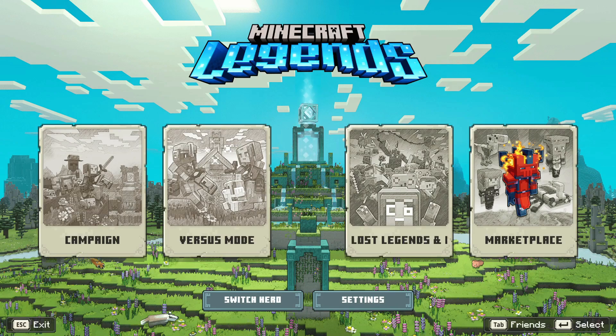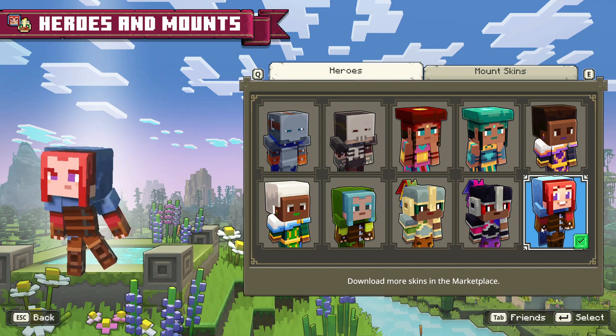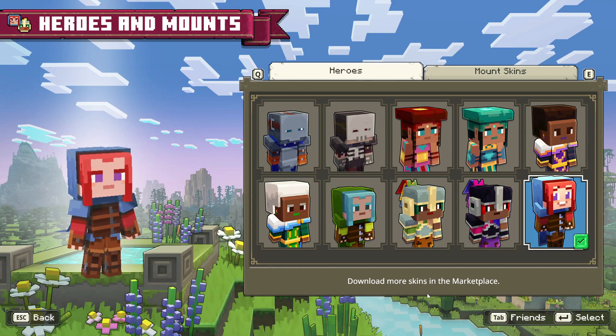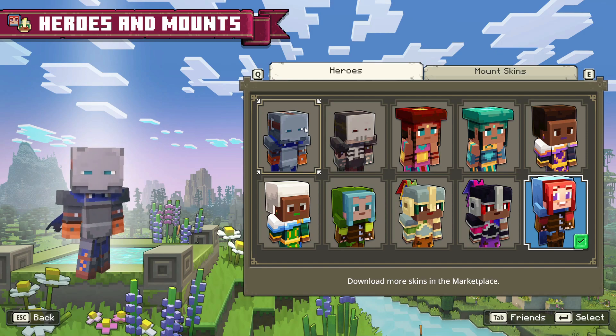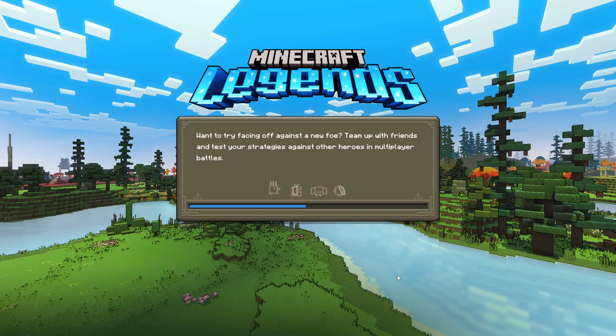Welcome back to Minecraft Legends and our little playthrough of the campaign mode. Before we get into anything, I wanted to change the character that we were using because I remember thinking when we first started, maybe we could change the character every few episodes. So I think we've used this character for a very, very long time. I fancied a little bit of a change, so we're going to go for this guy over here just to change things up. And now that we've done that, we can jump back into the playthrough.